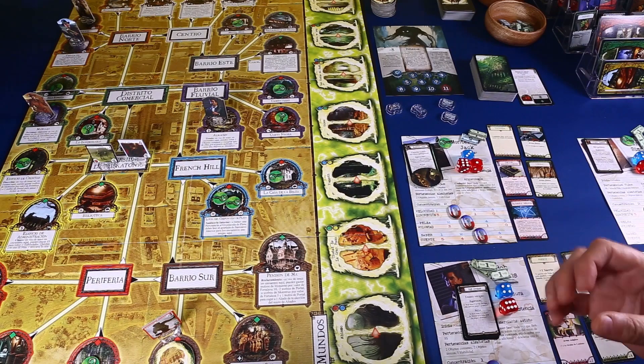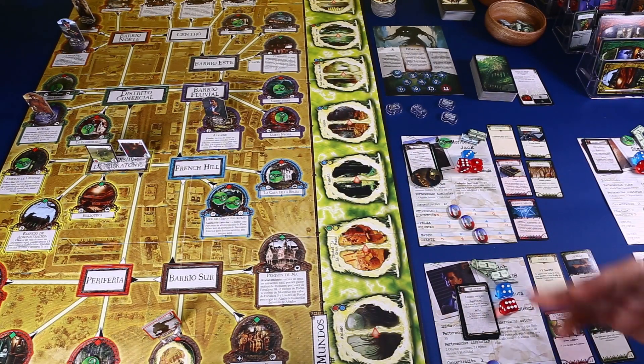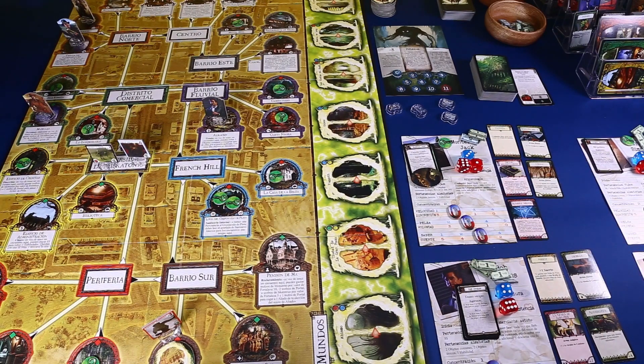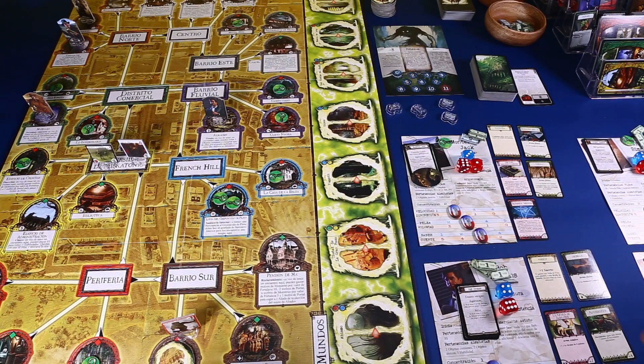Las mecánicas del juego, el fluir del turno, es muy sencillo: son unas fases que se repiten siempre. El problema es que, aparte de que es largo, hay a veces muchos detallitos que se te pueden escapar, como el color de los monstruos, que indica cómo se mueven y cómo se comportan.